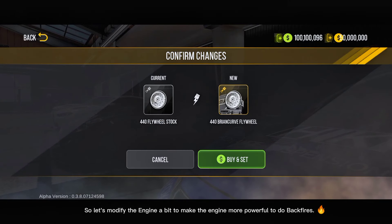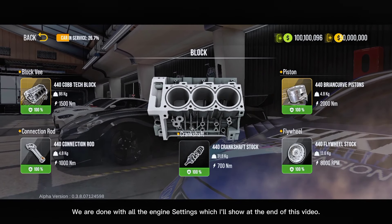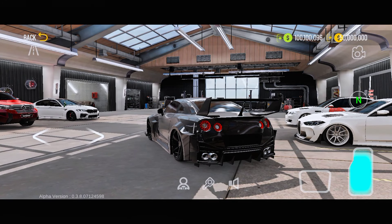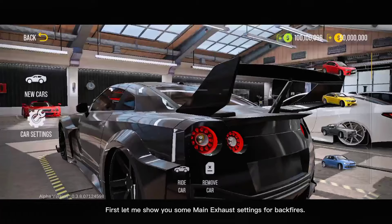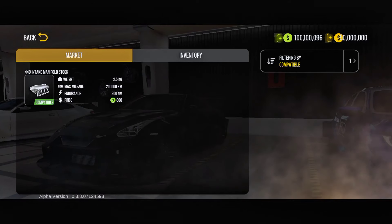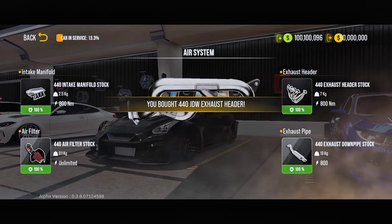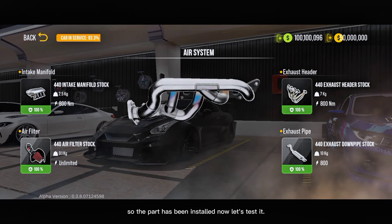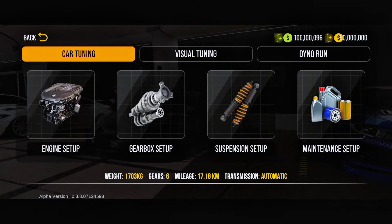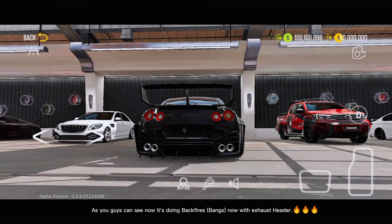So let's modify the engine a bit to make the engine more powerful to do backfires. We are done with all the engine settings, which I'll show at the end of this video. First, let me show you some main exhaust settings for backfires. First, we will max the exhaust header. So the part has been installed. Now let's test it. As you guys can see now, it's doing backfire bangs now with the exhaust header.